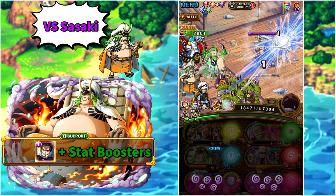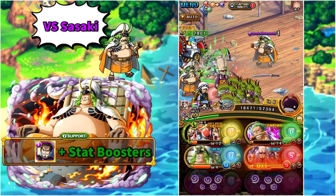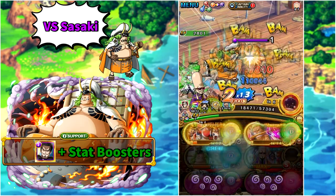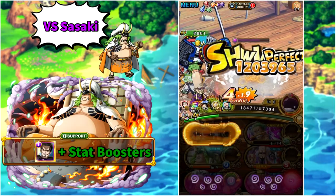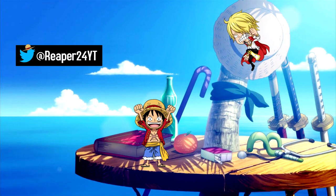Then you want to activate Zoro — not really for his special, but for him to do damage and activate support Halloween Mihawk, so he at maximum level can remove the damage reduction shield completely. Then attack with your middle row units, with Zoro ending on Frankie to do a lot of damage and beat Sasaki with only 4 attacks.